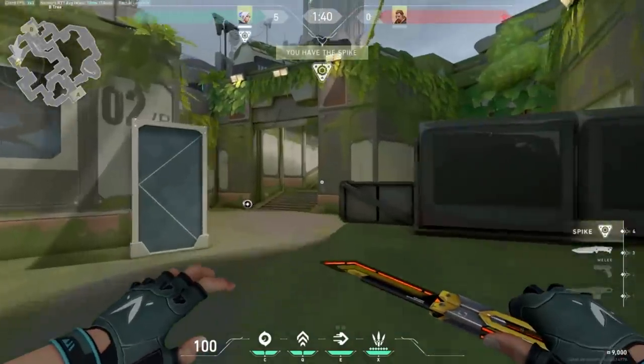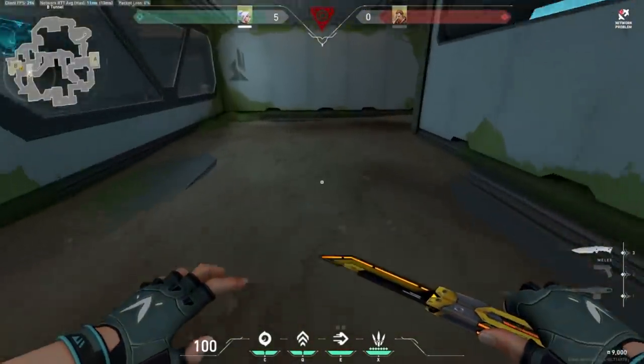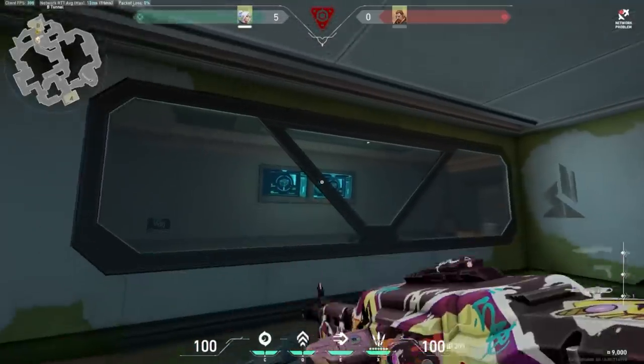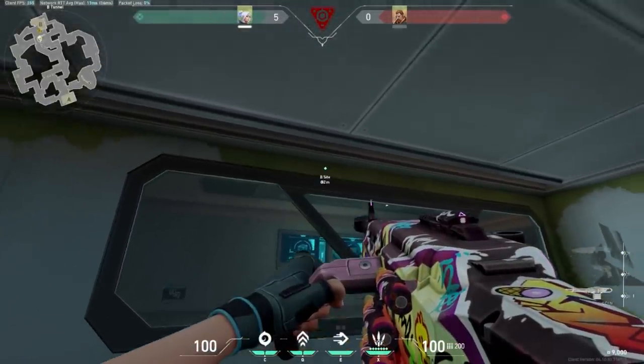Finally, I think a lot of people underestimate the wallbang potential in Valorant. For Fracture, you can actually wallbang the edge of B site from underground. If you have a gun that has mid to high penetration power, just ping your target on the map and spam through the top of this window.